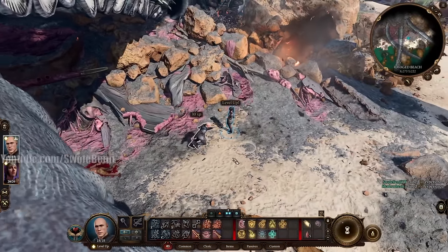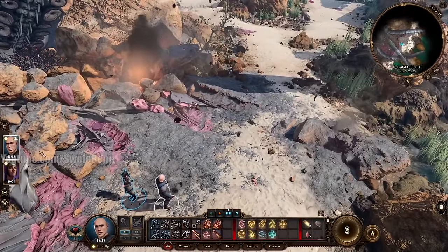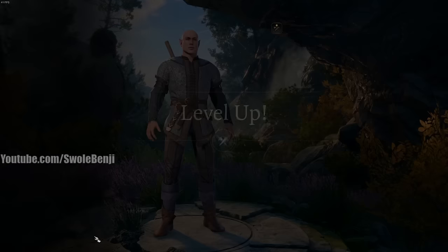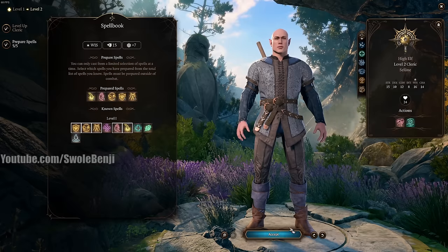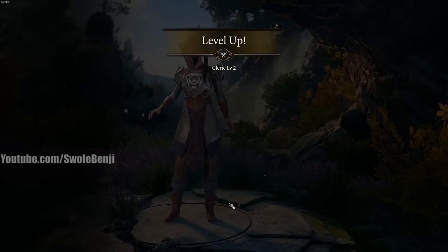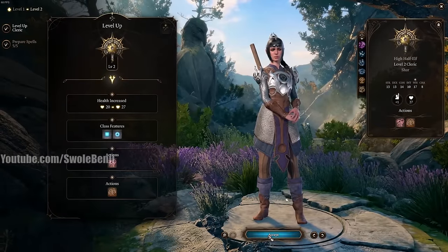She's in the party. We are now level 2. Everyone's default for now — nothing special or fancy with leveling yet. The Cleric gets some new abilities. On Shadowheart's spell preparation screen, we won't be using any spells for a little bit. Shadowheart is also a Cleric — just going with the default for now. I'll make note when we do anything specific with these characters.